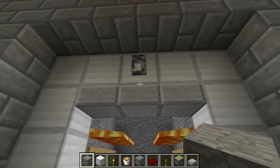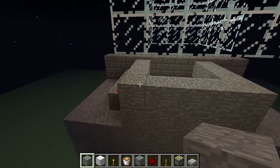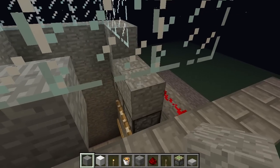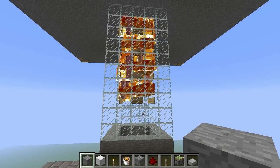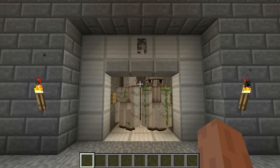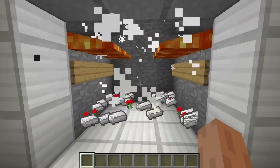All we have left to do now is connect our glass drop shaft to this area. All you have to do now is break the hole in the bottom of your tower floor and enjoy the show. You should have a nice collection of golems built up waiting for you. Once they've all fallen down to the bottom, go ahead and light them up and enjoy your rewards.